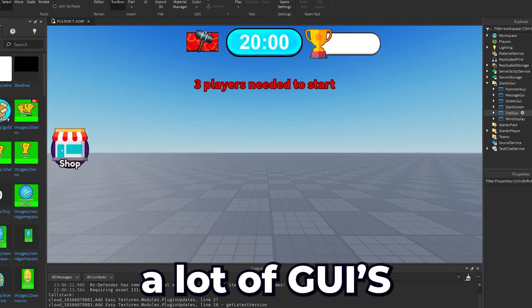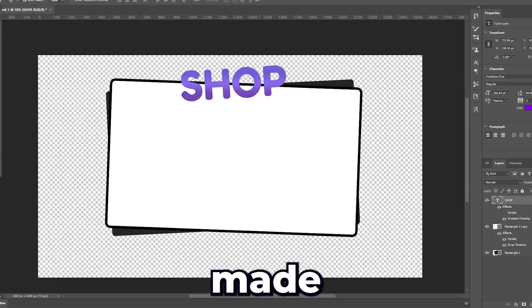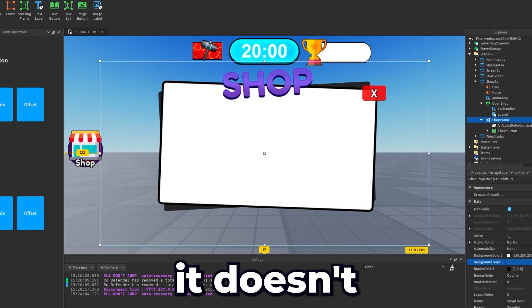I had already made a lot of GUIs but I needed to design the shop frame. So I hopped on my photo editing software and quickly made one. Then I added the image label and changed its image to the design I made, and made a close button — but it doesn't work yet.